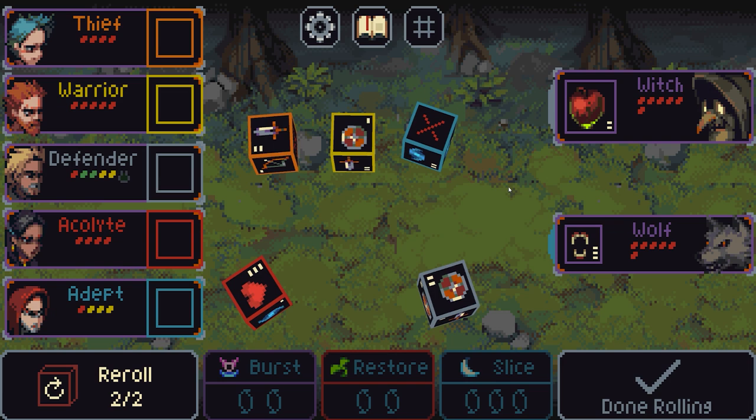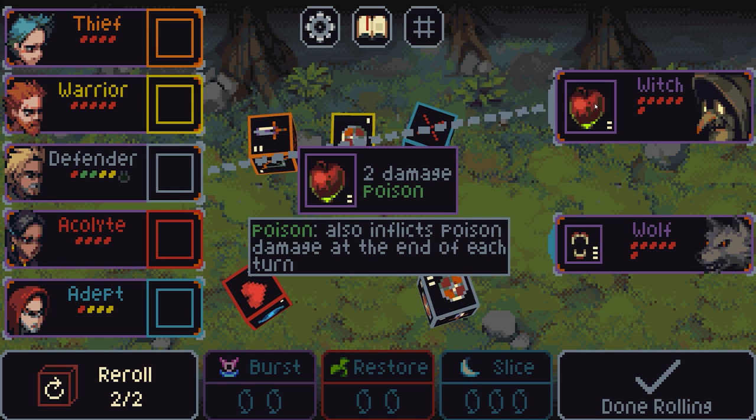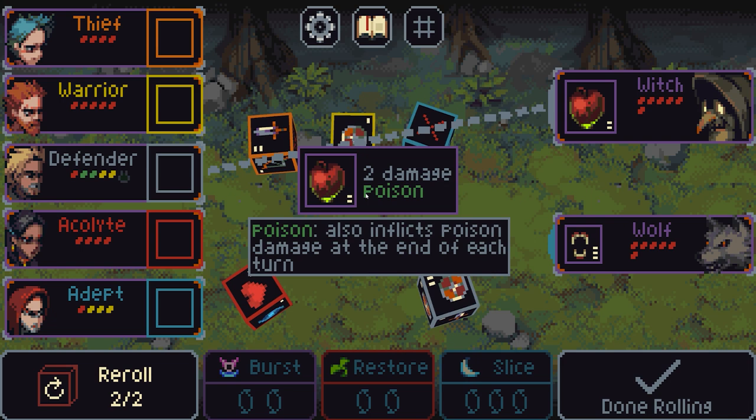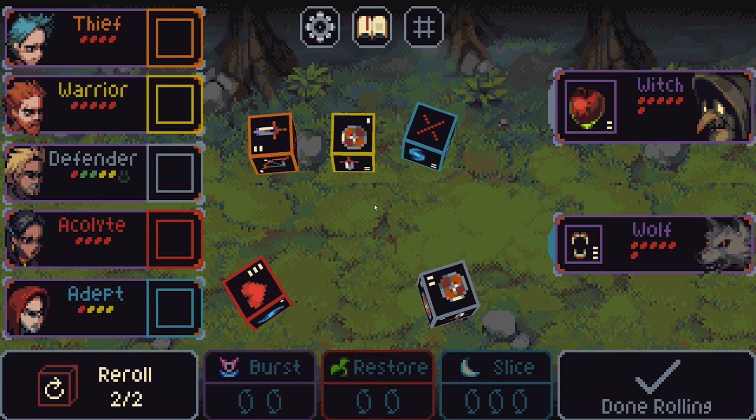At the start of each phase, the enemies — in this case the witch and the wolf — will roll their dice. We can right-click to see the chances of those rolling things, so it's about knowing what's on the dice and figuring out your re-rolls. They have rolled a 2 damage poison attack. Poison also inflicts poison damage at the end of each turn. They are hitting the defender — denoted by a line — and also quickly identified with a little bit of colour on the left-hand side of the portrait. The wolf is attacking blue, blue being the adept.